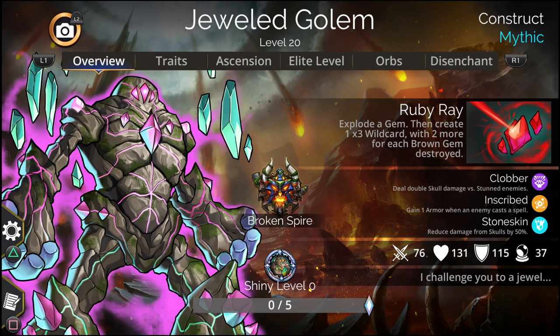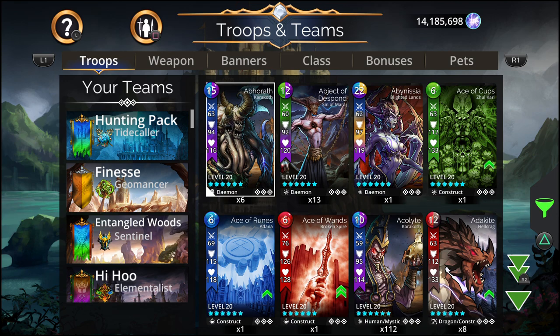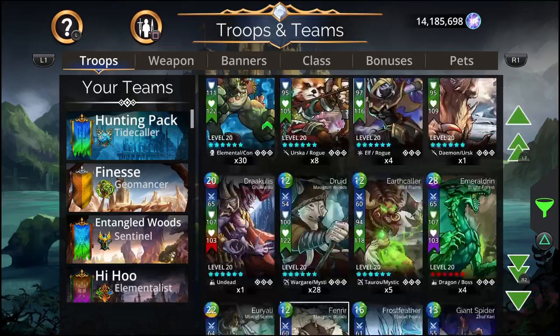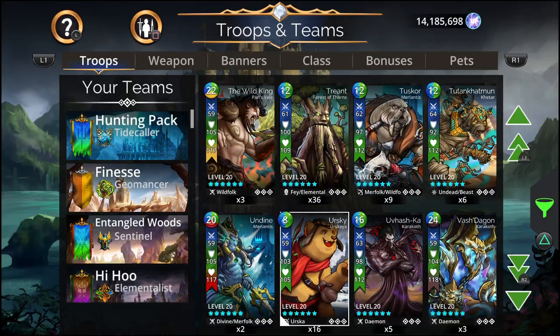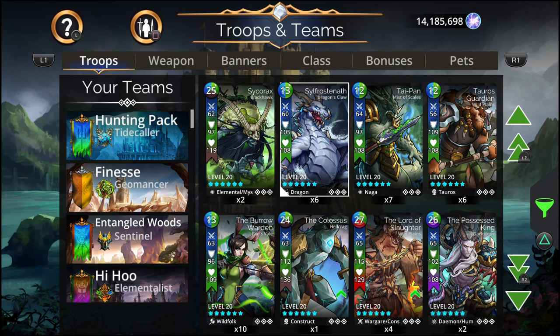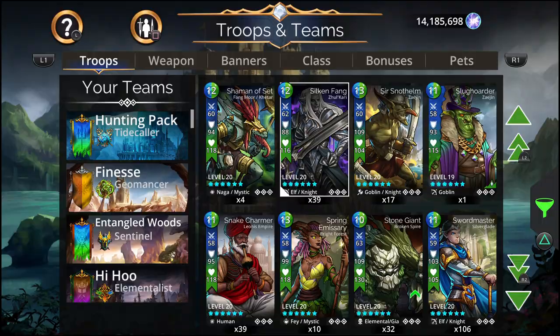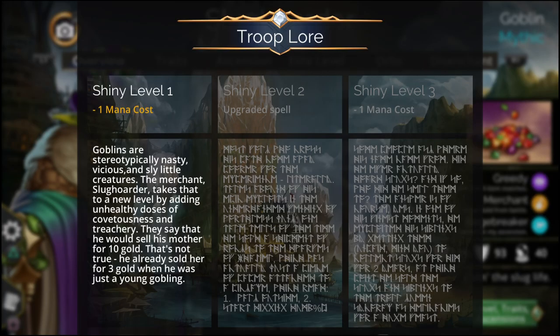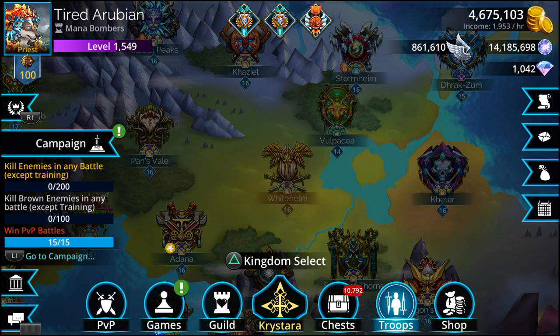Clubber deals damage versus stone enemies and Scrape gains one armor when an enemy casts a spell. Stone Skin reduces damage from scores by 25 percent and also has a possibility to become a shiny level. Last week's Sludge should have become shiny also. Look at him here - he has a little shiny on him, and he's level one, could go up to level two. And it comes with a story.